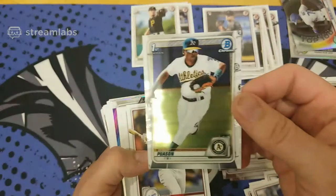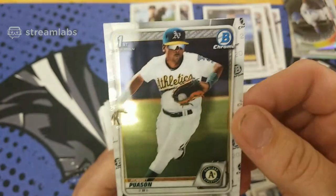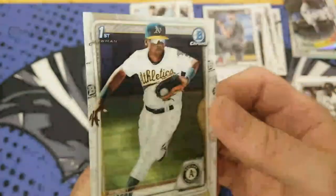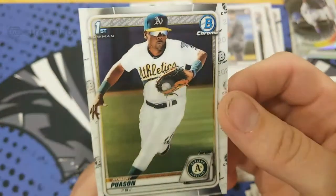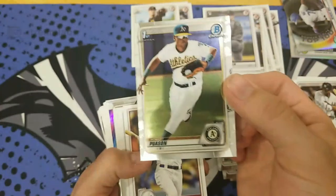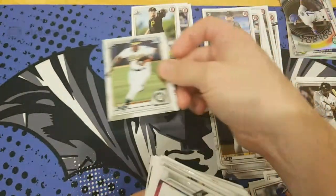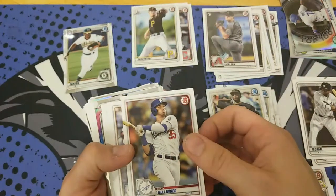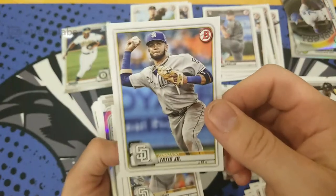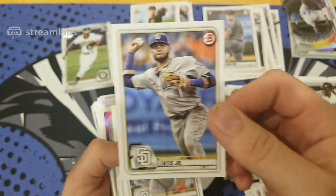There we go for the A's — that's a nice Chrome. That's Pasquantino — nice. Whoever has the A's, that's a nice card, selling for good money, at least $15 on eBay. I saw somebody pull his autograph, but he's a top prospect. Tatis Jr. — I know somebody asked if we have his autograph. I don't know if he's in here or not, but he has the Padres — you never know.